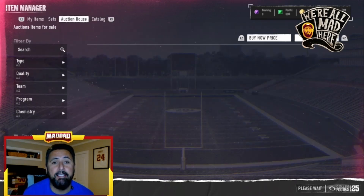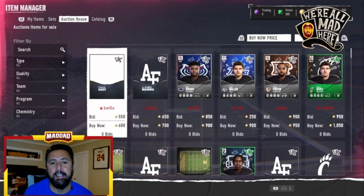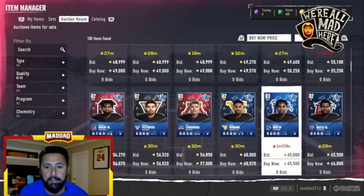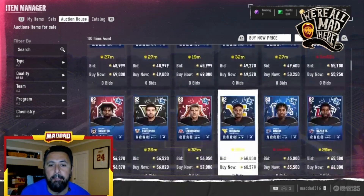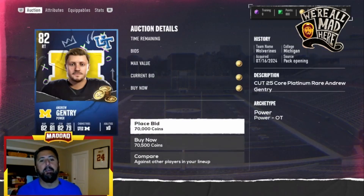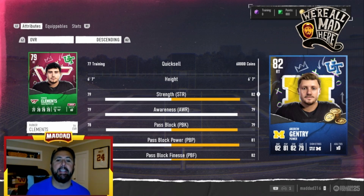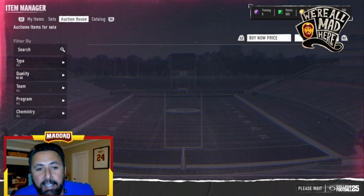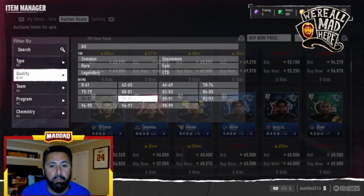The 82s and 83s were really good last night. If you go into the auction house and look for cards with the little coin icon on them — those are the quick-sell value cards. If you're wondering how much a card is worth, compare it and it'll tell you the quick-sell value. For example, an 82 right tackle: it says 60,000 coins on one side, so 60,000 coins is what those 82s are going for. You can basically rent one for around 10,000 coins and never lose value. If you see one closer to 60,000, snipe it.